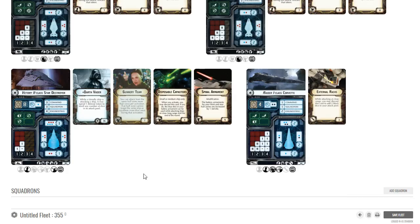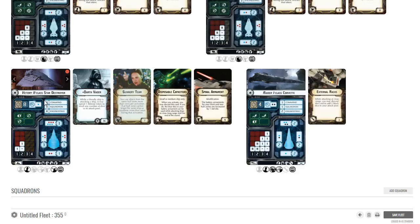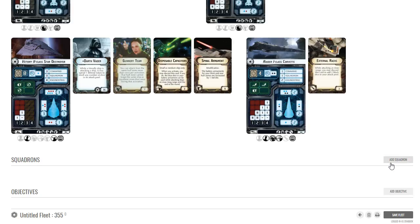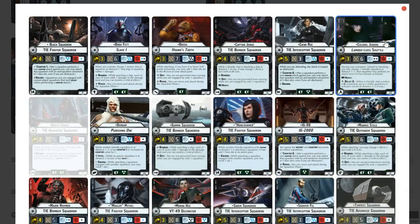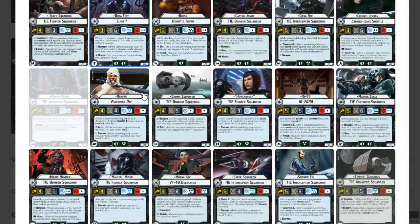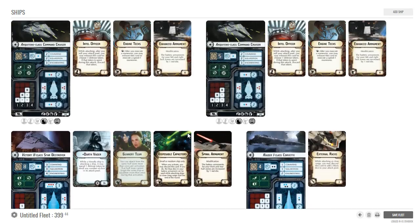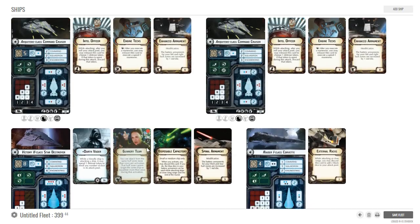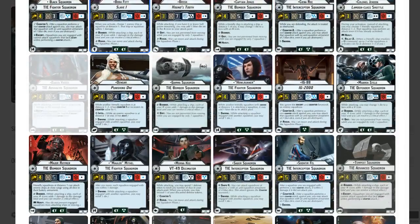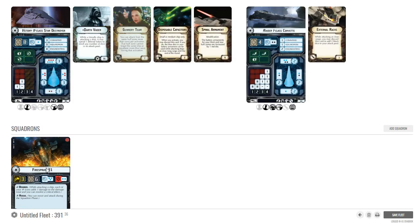I'm not going squadronless — I've got some points for squadrons. I could make the Victory a carrier, but I think I'm going to go with rogues. If I was going to fill out on squadrons with just tie fighters, it might be better to use Sloan or something. I first thought about running two Decimators, which puts me at 399, but with a firepower-heavy build I like to be first player. So if I drop the rogues and swap them to fire sprays, I've got a nine-point initiative bid — a ton of flexibility.